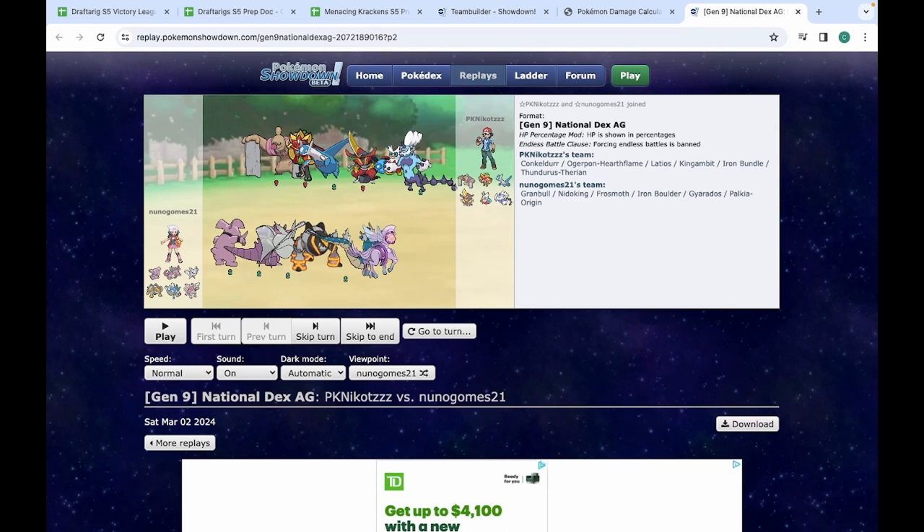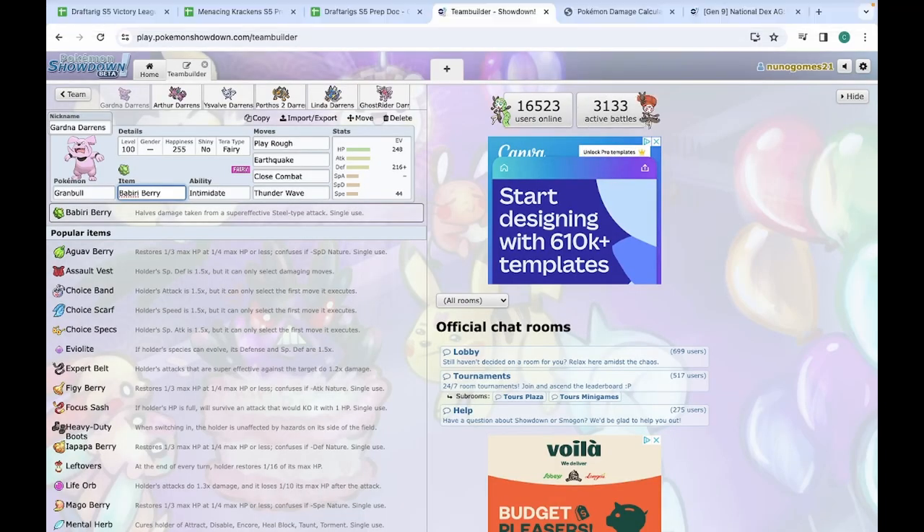So let's take a look at what we brought. I'm bringing Granville. You'll see I have the Babiri Berry — again, Steel Counter. Why am I doing this? I believe this will be my King Gambit solution. King Gambit, you don't think — Berry type counter. But let's take a look.